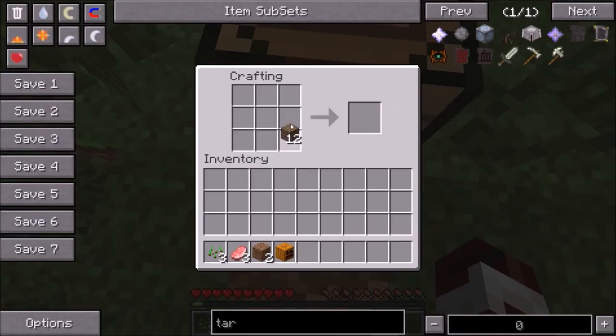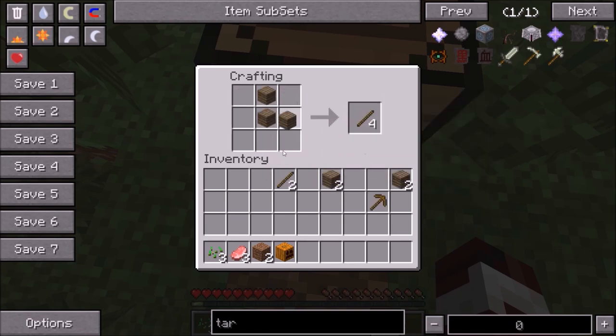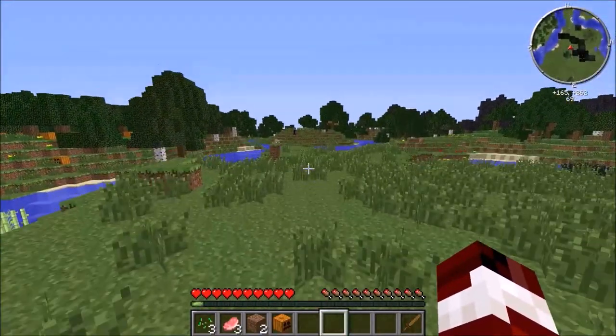It adds spawning things, which is always cool. We also added golem mod, so we have golems that are cool. Maybe we have golems. We might have golems. It's not a pumpkin — it's a pink tree. What's that? That's really trippy.